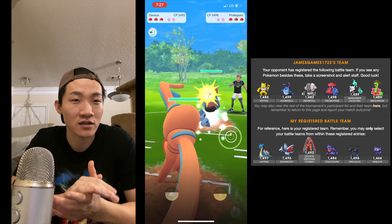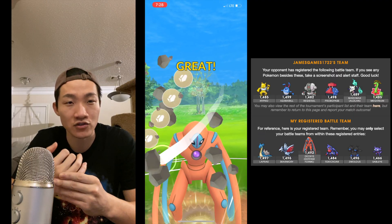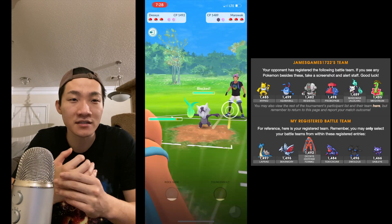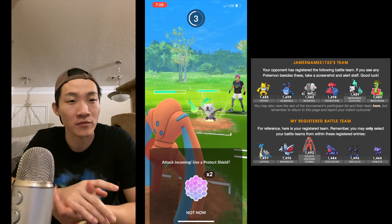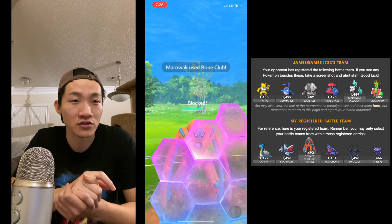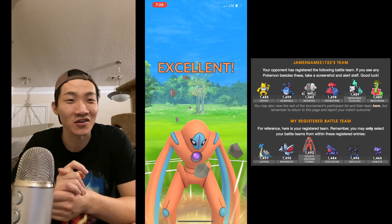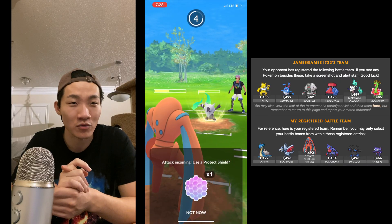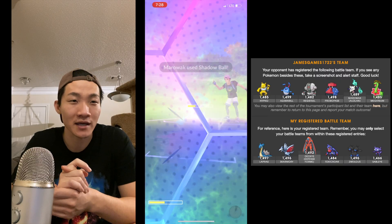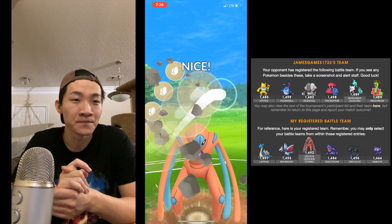Now going into the final round against James Games. I go with Lapras, Deoxys Defense, and Toxicroak. His team is fairly weak to Toxicroak. He has Alolan Marowak as a counter, but if I shield Shadow Balls right I can force shields. He ends up not even throwing Shadow Ball, which is surprising — usually people drop it. I shield again because usually they don't bluff twice in a row. He ends up letting it go and I win switch advantage.